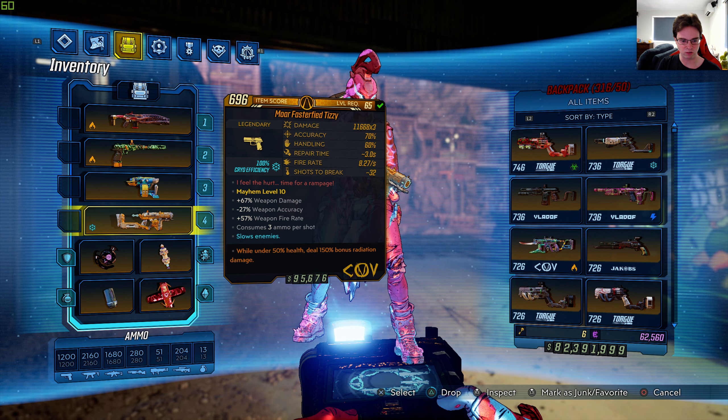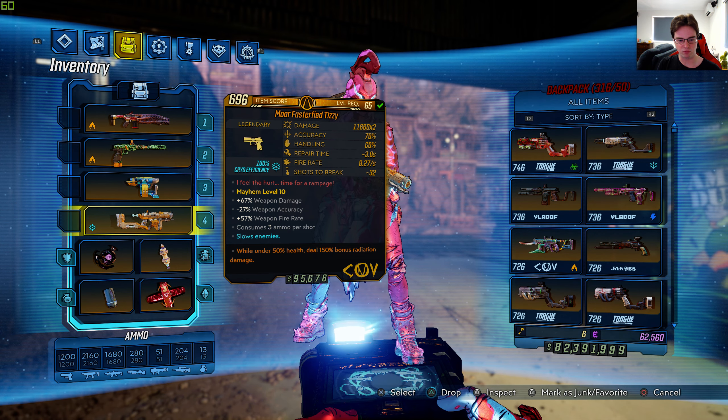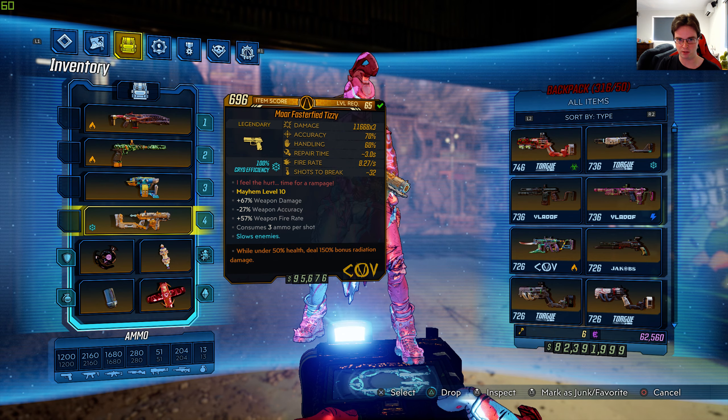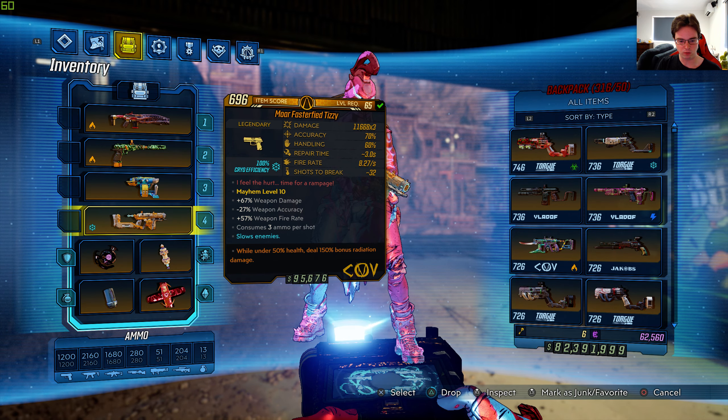Mayhem level 10: 67% weapon damage, negative 27% weapon accuracy, 57% weapon fire rate, consumes 3 ammo per shot, which is extremely expensive considering how fast this gun will shoot — I'll show you guys in a few moments. Slows enemies while under 50% health, deal 150% bonus radiation damage.